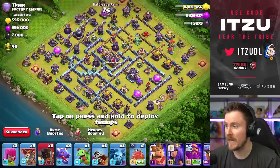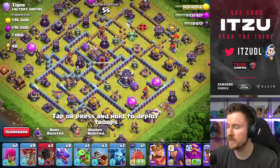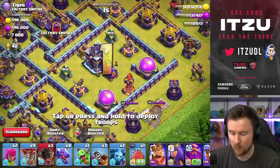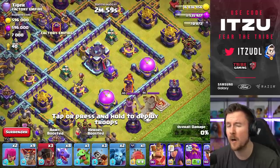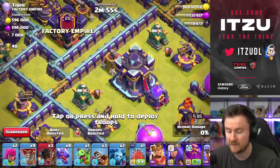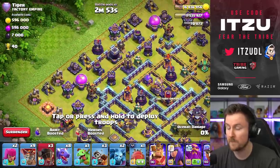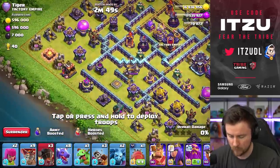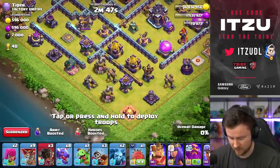We have a wonderful box base and we typically have three different approaches. The first is going straight into the town hall - that's not really an option because there's not enough value and there's a sweeper. The other is from the far side but the sweeper is against it, so we'll go from the flank - the left side.